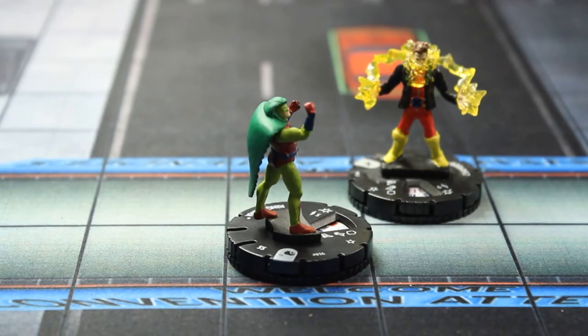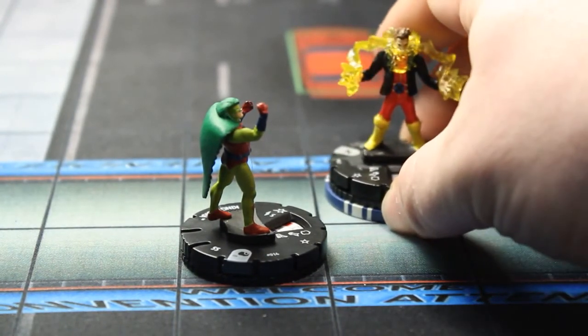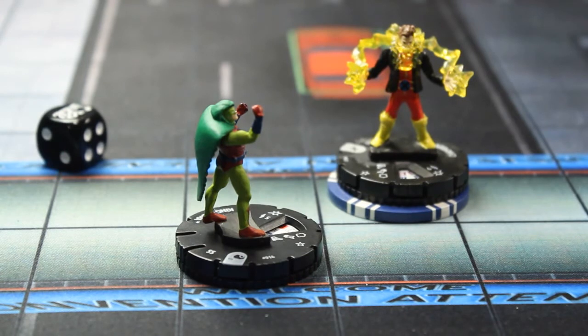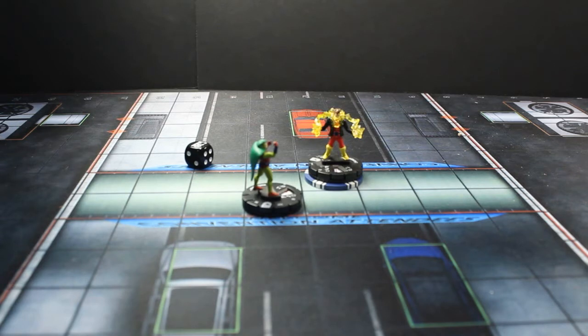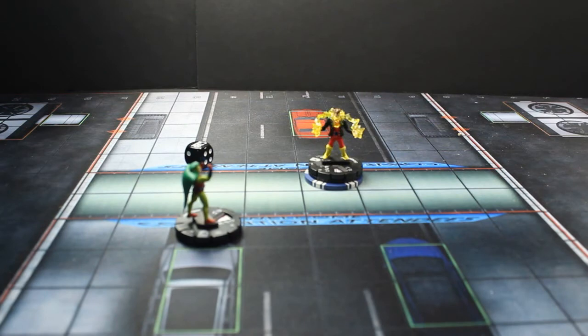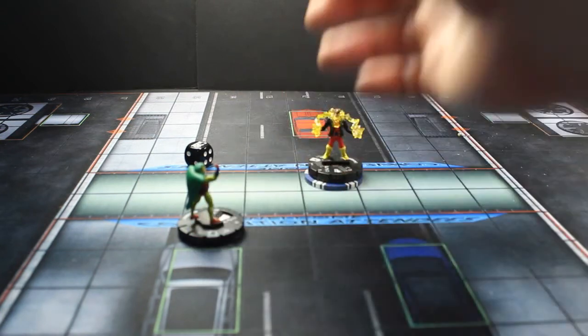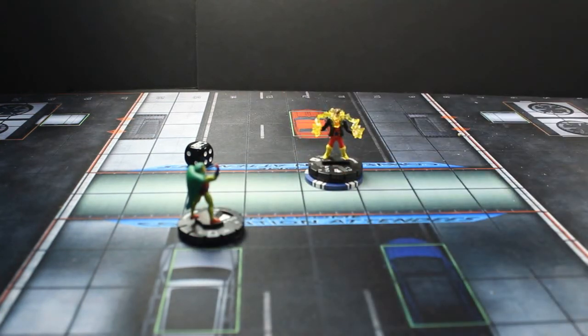So we're going to go ahead and assign Chamber a power action, then roll our d6. And it is a 6, so we would knock back King Cobra that many squares in a direct line. When you fall off of elevation, you only get knocked back to right over the edge. So if anybody knows different, please put that in the comments below. We knock him back off the ledge, and that would be two clicks of damage. He has super senses, but that does not ignore elevation damage — he doesn't get to roll for that — so he takes two clicks of damage. Chamber would be nice and not based, and King Cobra has now taken some damage.